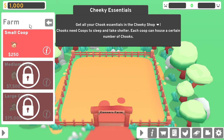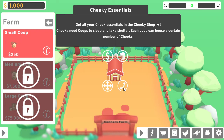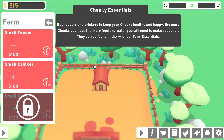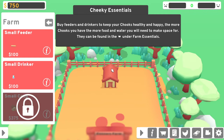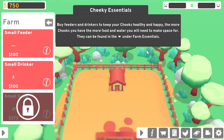Get all your chick essentials in the Cheeky Shop. Chooks need coops to sleep and take shelter — each coop can house a certain number. I'm just going to assume it's some made-up language and that means chickens based on the main menu. Okay, it looks like it's not letting me do anything — oh, I had to... that's a little confusing. I bought it and placed it even though it's not where I wanted. I was trying to click rotate and move and it wasn't doing anything.